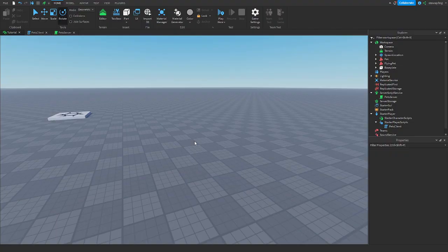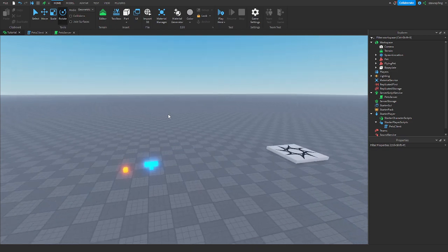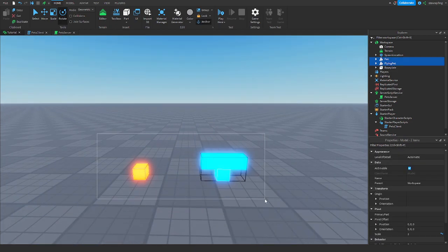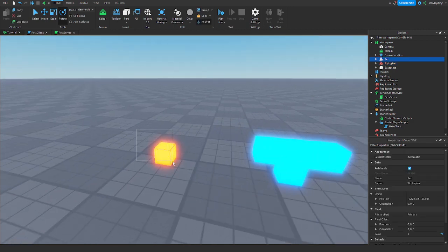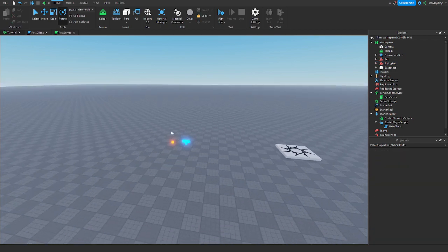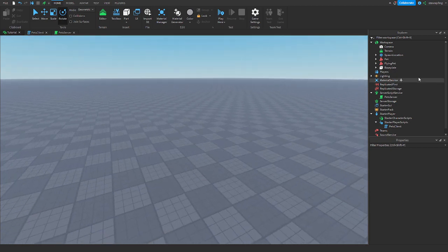Let's get right into the tutorial. I'll be showing you guys the setup. Before you get overwhelmed, these are the pets I will be using: this is a walking pet and this is a flying pet. I'll get into how to set those up in a second, but first what we need is a folder for our pets.